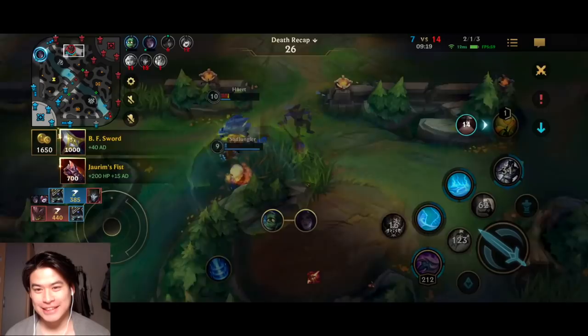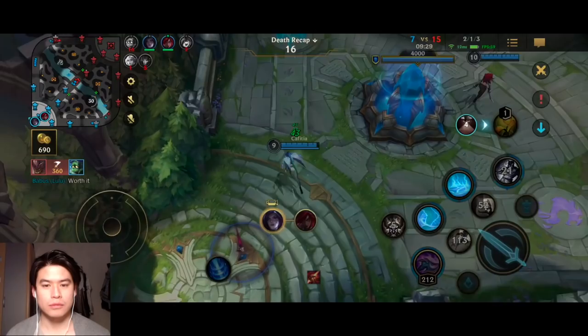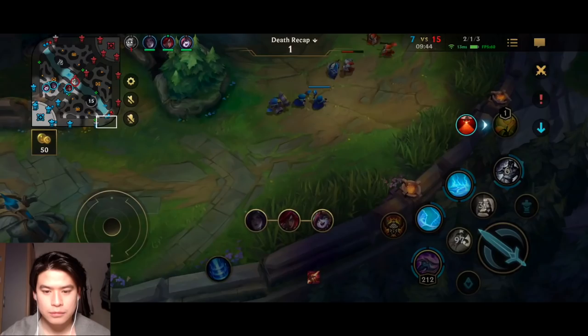I see some Nasus players would stay in their lane, but that's not what you want to do at the second dragon. You're supposed to have around 200 stacks — even 150 is okay but 200 is ideal — and then you are going to be way stronger than the enemy. That's your huge Nasus power spike. You can solo carry the team fight. Their Evelyn is 9 and 1 — super fat — but it's not a problem because I'm Nasus. Evelyn cannot kill a Nasus easily.